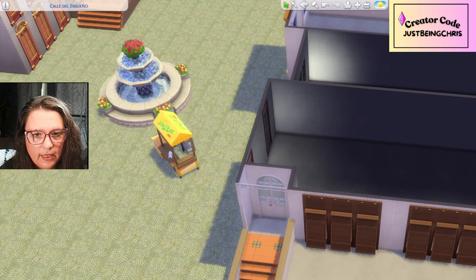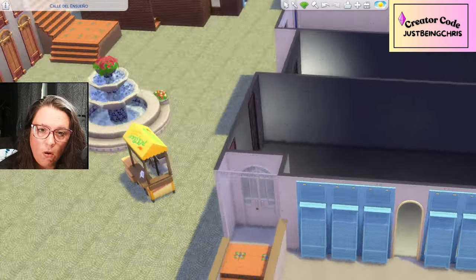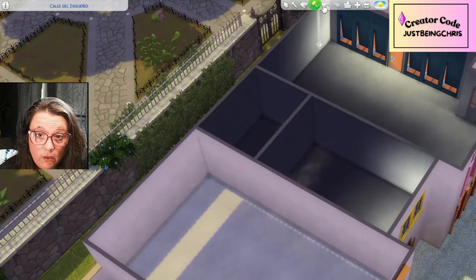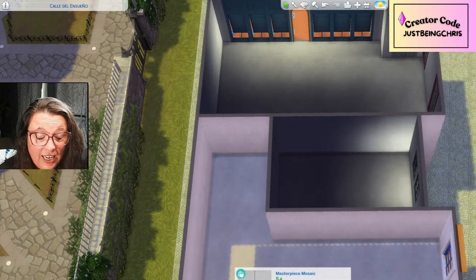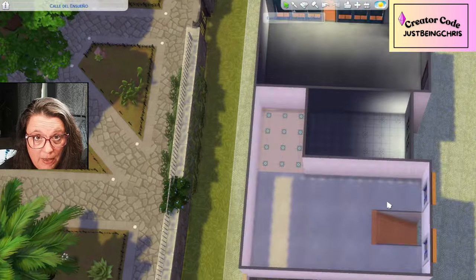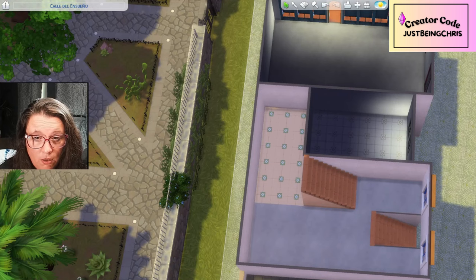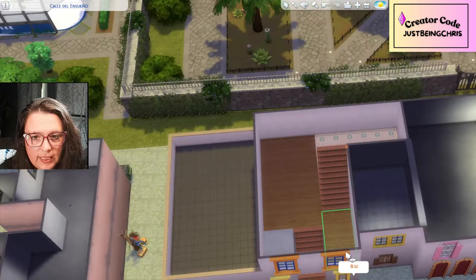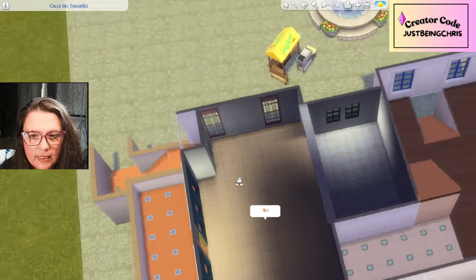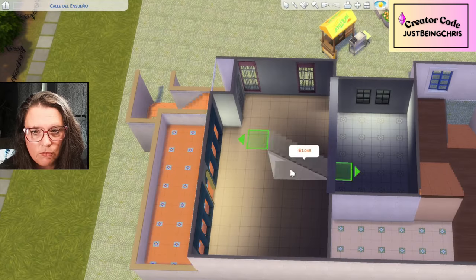This area right here is the courtyard, and we have a fountain. I'll add in some other stuff. I didn't want to clutter it up too much — I love clutter, and clutter really fills in empty spaces in builds and in our homes too. But with such a big build, I want to make sure sims are able to move around. Right now we're just placing floors and making sure I'm working on the right apartment.